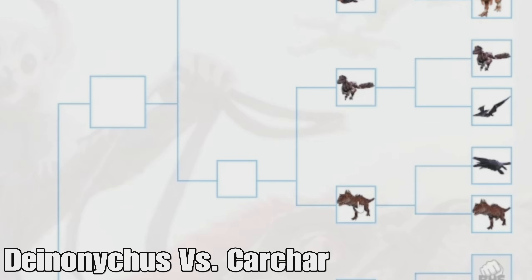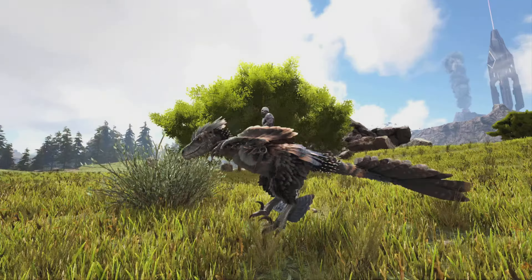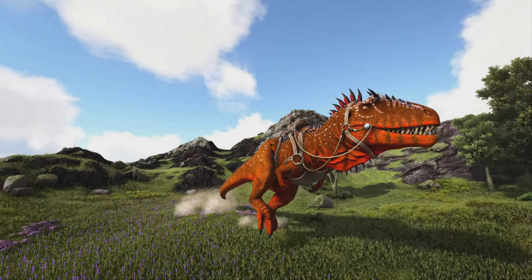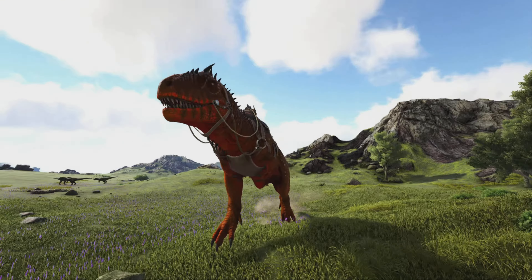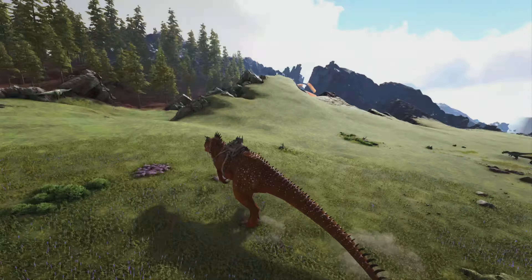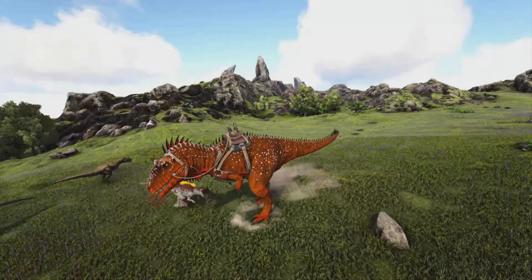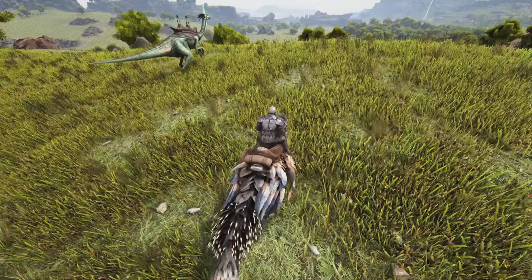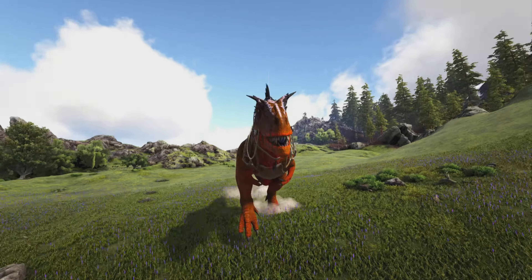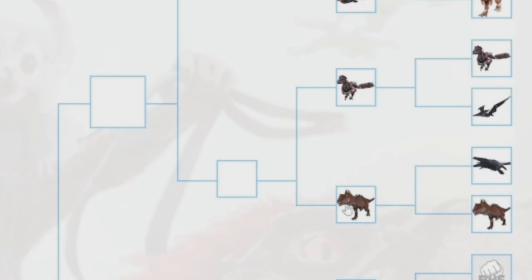After that is another really close matchup — the Deinonychus versus the Karkinos. The Deinonychus is great for caving, travel, and boss fights. The Karkinos is used for Orbital Supply Drops, meat runs, and is more useful for PvP but still really good in PvE. I honestly think the Karkinos should win because I'd find myself using it a bit more than the Deinonychus. The Deinonychus has alternatives for both boss fights and caves, but the Karkinos really occupies its own unique role. So the Karkinos wins.